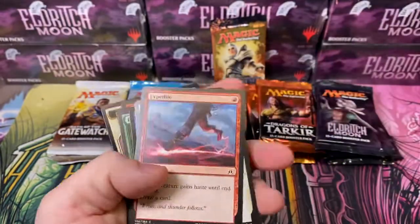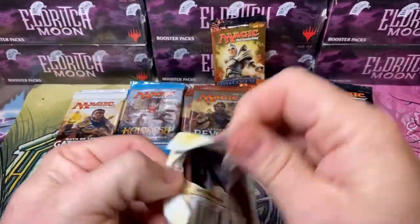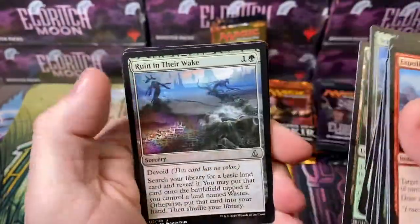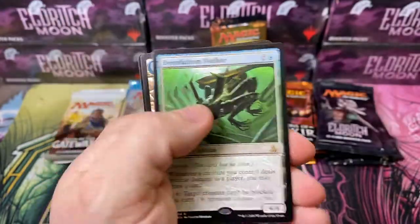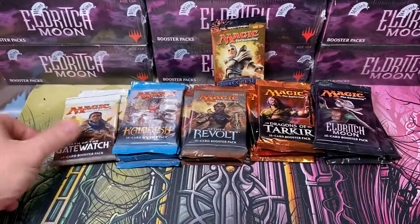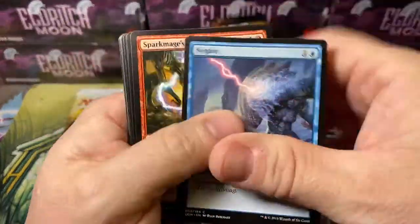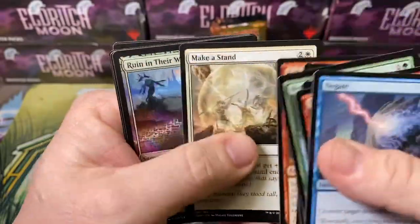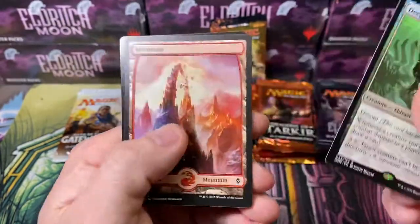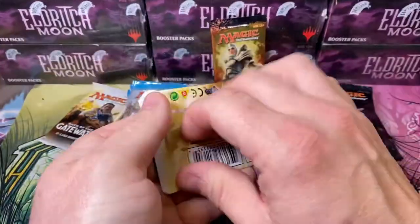I wish I knew a shady game store that would let me have them early, but I don't want to get anybody in trouble. Deep Fathom Sculker. I keep expecting to see an expedition any day - I've opened so much of this. What's the best expedition out of the Gatewatch? Is it the Wasteland? Maybe? That's a duplicate pack again - that's crazy. I think even all the uncommons were the same. That's so strange, that's happened twice.